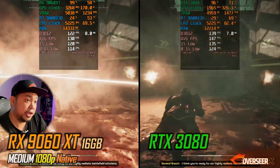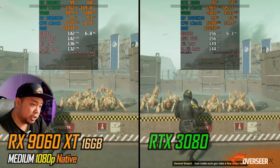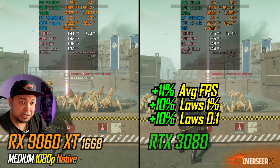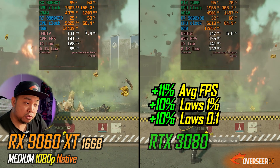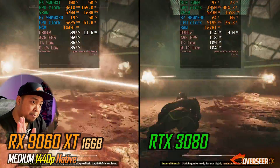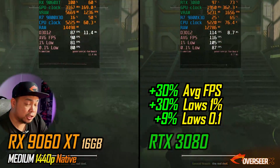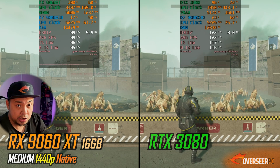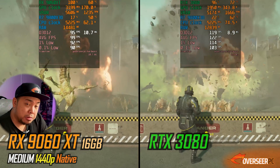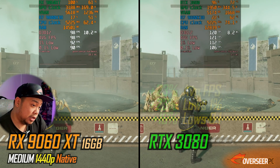Let's move on to our PVE games. First up is Helldivers 2. At 1080p Gatling benchmark, the RTX 3080 is about 12% better compared to the 9060 XT. On the Stratagem benchmark, it's 10-11% better. At 1440p, bigger lead once again — 30% better. Even on the Stratagem benchmark, it's about 23% better, which is still a sizable lead.